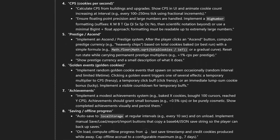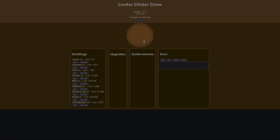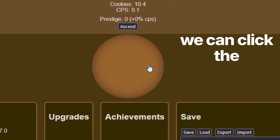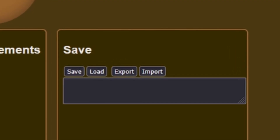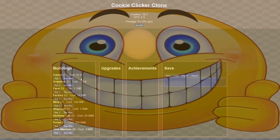That prompt gave us our first version of Cookie Clicker, and holy shit this is actually incredibly impressive for the first try. We can click the cookie, we can buy buildings, there are upgrades, there are achievements, and you can even save, load, export, and import your game. This is genuinely really impressive, but we still have 20 minutes left so there's a lot more we can add.